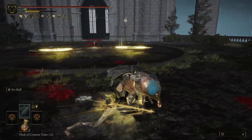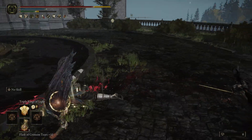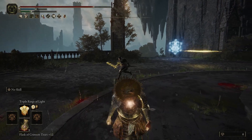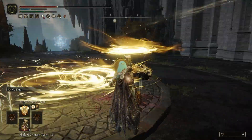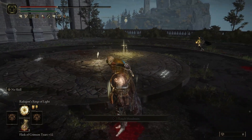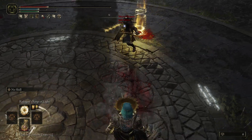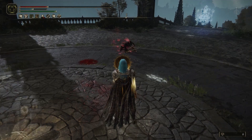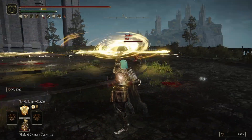There are a few things that I want to talk about with regards to this build. Namely, if you're not going to use a weapon like me, the main thing you want to get used to is first of all waiting quite a bit, because the spells are still slow even though they got buffed this patch. I think Discus of Light and Three Rings of Light do more damage, and Erdtree's Ring of Light has a shorter cast time — I think that's what the buffs were. Which is good, but they're still slow.